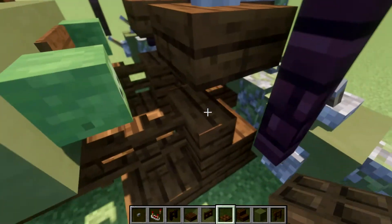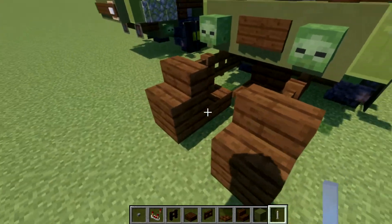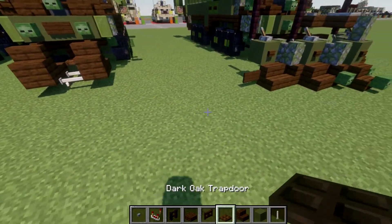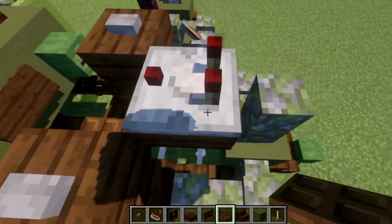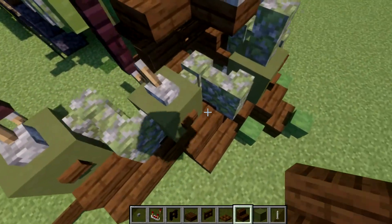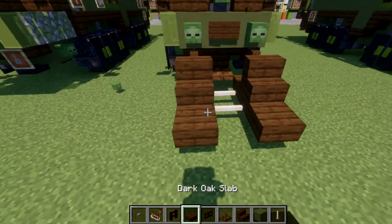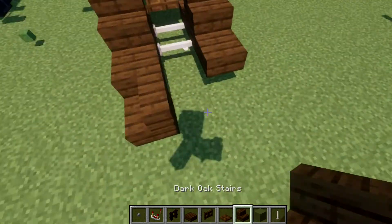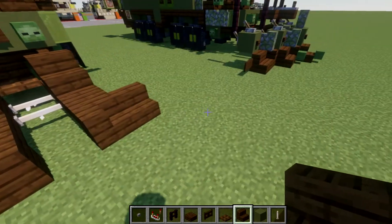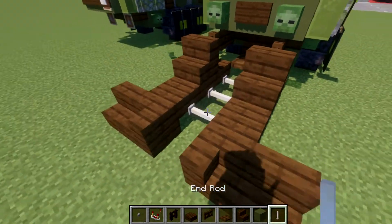On the center here, grab some end rods and place down one and two end rods going across between those top slabs. At this point, go ahead and place down a dark oak wood corner stair coming off these top slabs — just double checking to make sure everything is good. Place down one more top slab forward, then place down stairs facing this direction, and coming off those stairs place down another stair, so you have a corner stair with a regular stair in the middle.